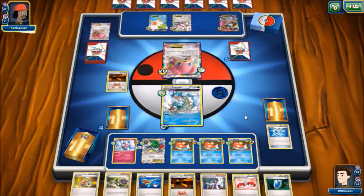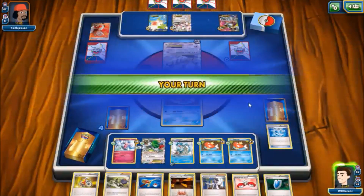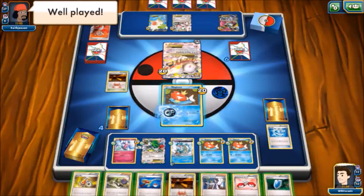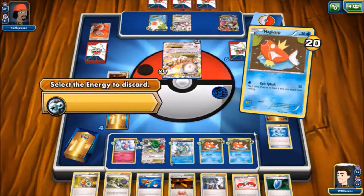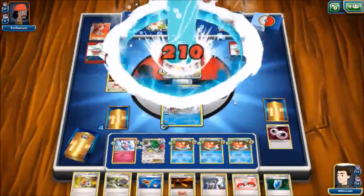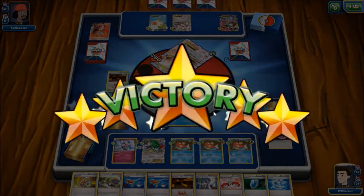He Lysandres, brings up a Magikarp — we might have to retreat. He Mega Evolves, so he's not doing the job for us. We drew the colorless so we can just retreat. Full Retaliation for another knockout. He grabs a Dive Ball for another Gyarados, then just goes ahead and forfeits right there. We're on a roll — we could probably fit one more game in.